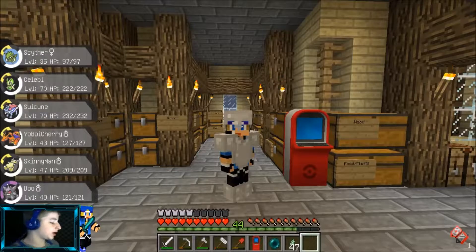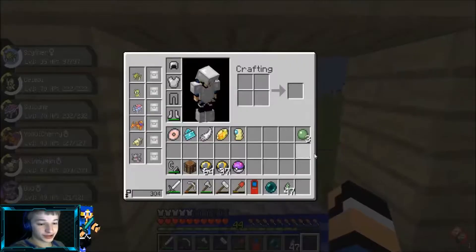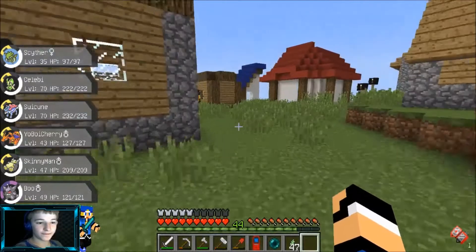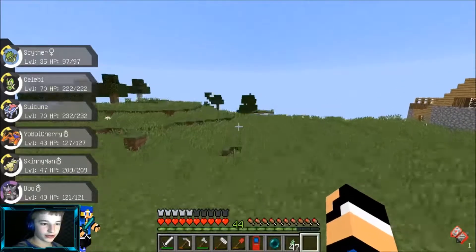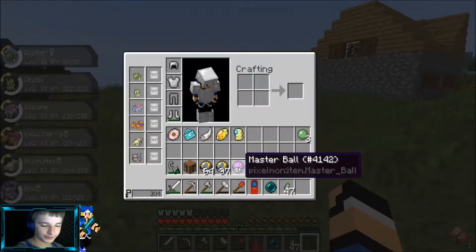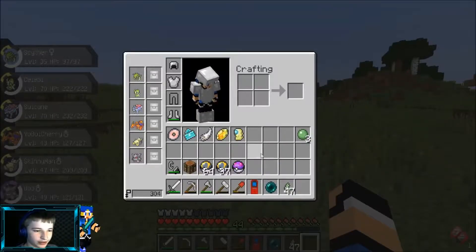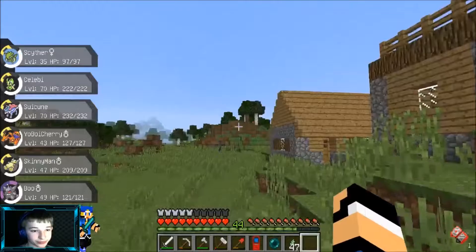Welcome back to another Pixelmon episode. I got a lot more ultra balls and thunderstone shards, which is pretty awesome. The ultra balls are obviously gonna run out pretty quick, and then the master ball, which we got last episode from a red boss Arbok — that was pretty epic.